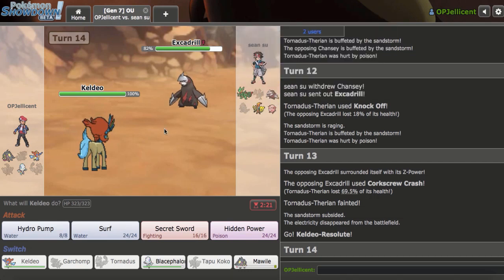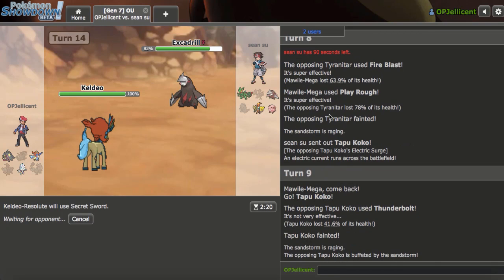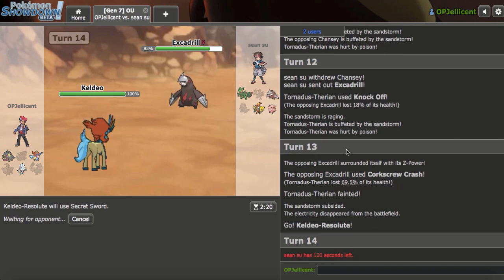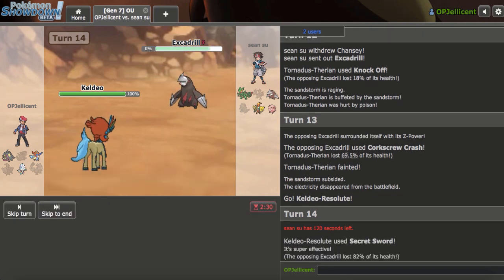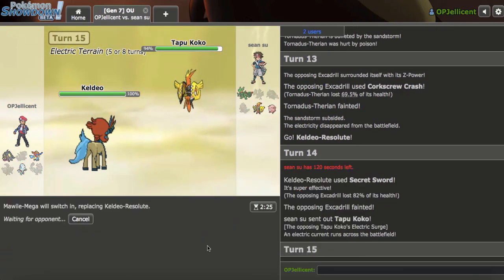I imagine they just sack this off here. I'm just going to Secret Sword - they showed Energy Ball, does that mean they don't have Leaf Storm? Keldeo can maybe take one of those. Basically Blacephalon is going to win this game - that's my only way of doing it. I need to hope they somehow give me Chansey, which they're not going to. Koko comes back in - I sack off my Mawile here. Their play is Thunderbolt, I don't know what's so hard to think about. They go for Volt Switch, interestingly.